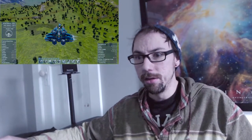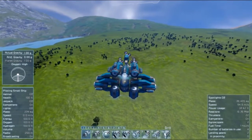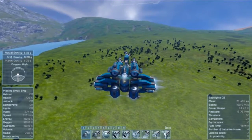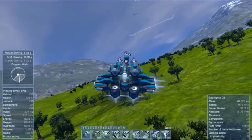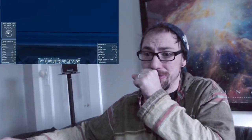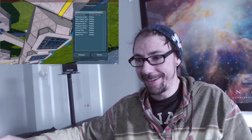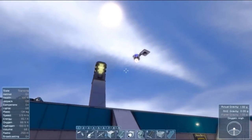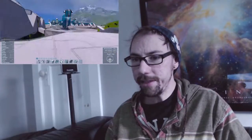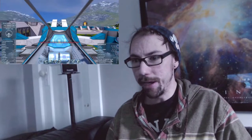Am I being fired at? Where from? You know what, I can't see my base anymore — is it over this way? Yeah, there it is. Who the hell is firing at me? I just knocked down a tree! That must be the pirate guy that attacked me. What is that? I'm going to get in my ship and ram into it. I might not have guns on this thing, but I've got guts. Maybe I do have guns.